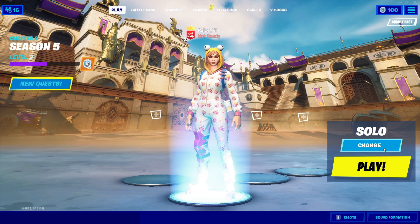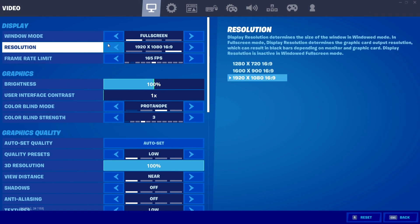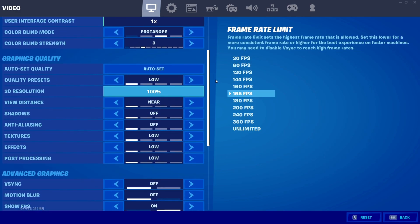Before going into anything, I'm just going to show you guys my Fortnite settings for the best FPS. Go into your settings. For display, just set it to your normal native resolution, set it to full screen, and cap your FPS if you want fewer FPS drops — you can also set it to unlimited, it doesn't matter. For graphics, you can set quality to whatever you want, but make sure everything is on low.